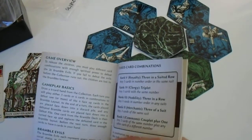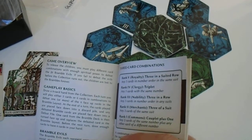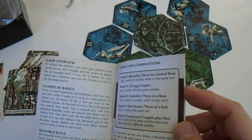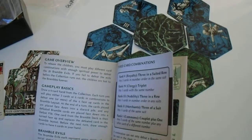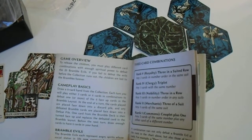To release the children, you must play different card combinations with enough spiritual power to defeat the 20 bramble evils. If you fail to defeat the evils before the collection runs out — that's your deck of cards — the children are lost to the brambles forever. And probably you'll be chased out of the village.